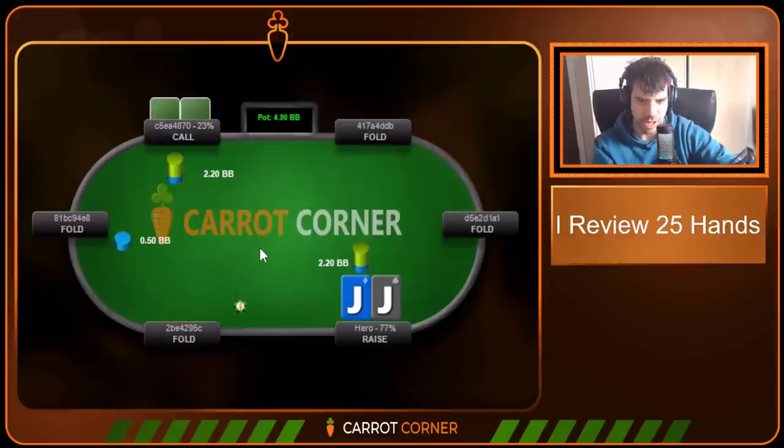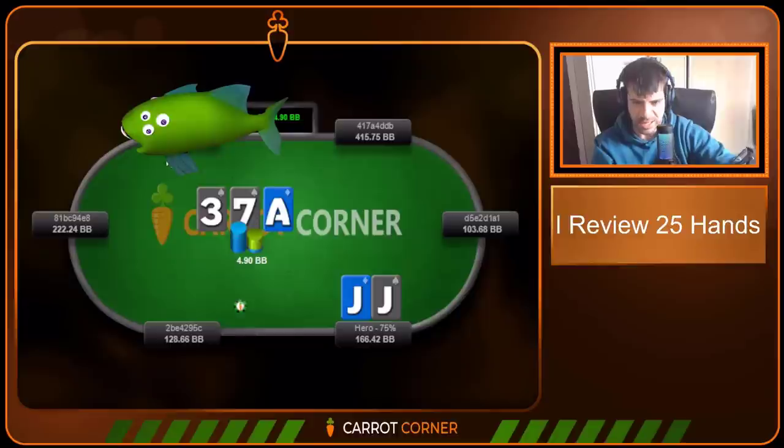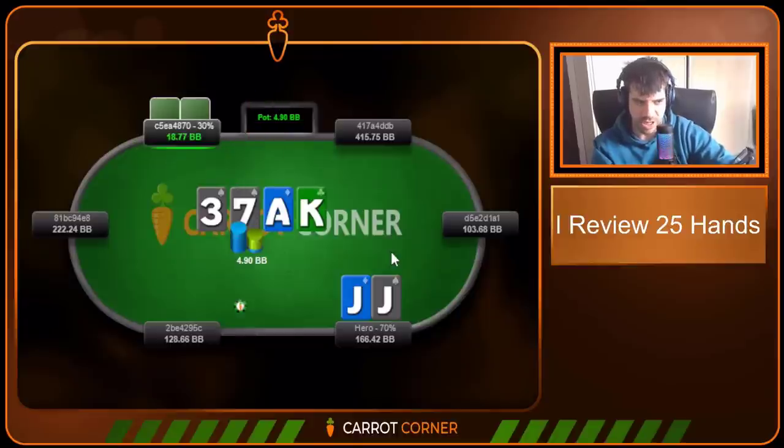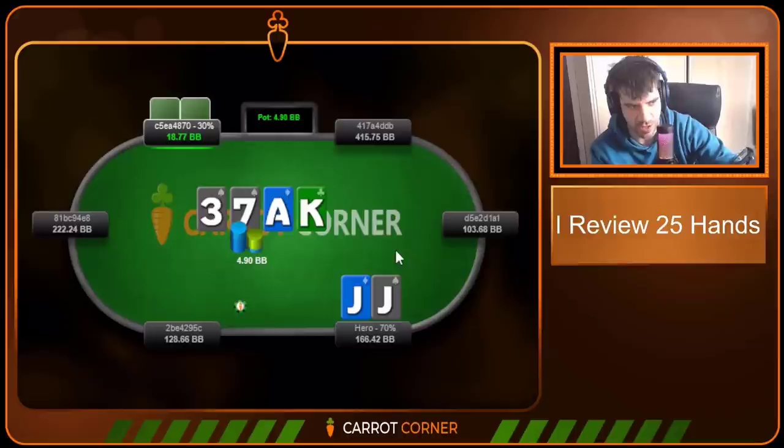Pocket Jacks in the cutoff, we open small, we get called. Flop is A-7-3 — this is really just a bread and butter spot against a fish. You can see from the stack depth that this is indeed a weaker player, and we check back on the flop. Jack is just way better as a check here. You see people bet here — honestly it's a play that's born mainly out of laziness. Against the recreational player, checking the flop allows their range to remain so much wider, it really does increase the scope for them to commit errors. Big fan of checking behind here.